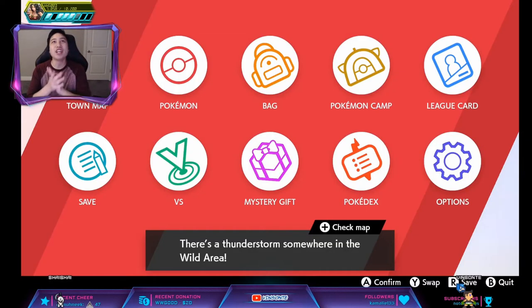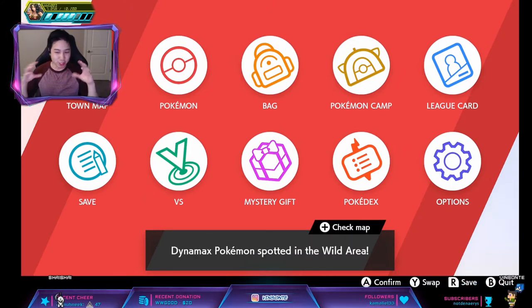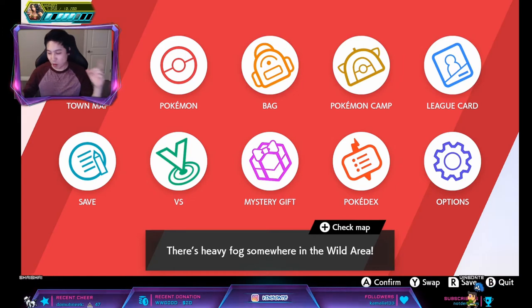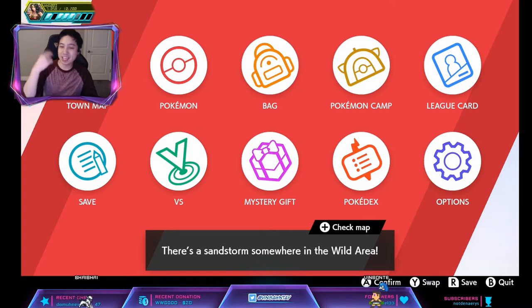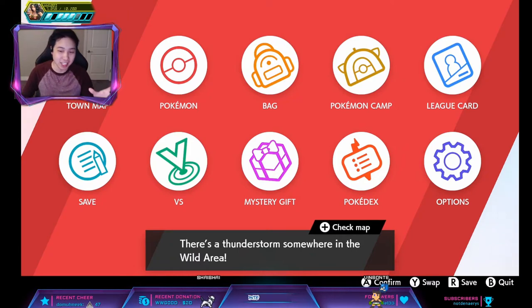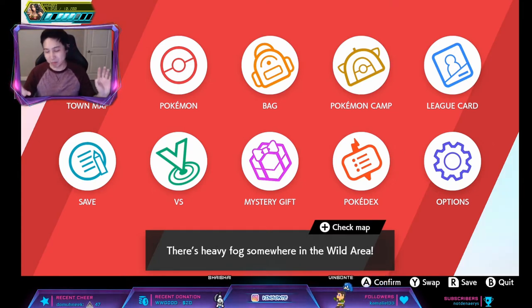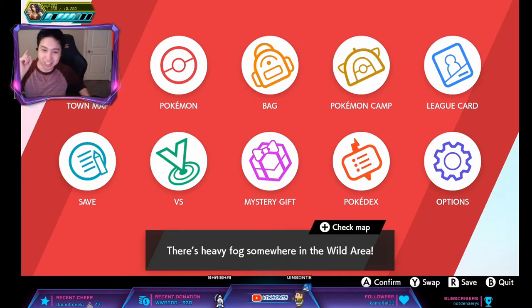Hidden Ability Arcanine has Justified, which means when it gets hit by a dark move the attack will go up by one stage. I'm gonna show you three different dens. The first is the DLC den, which is the guaranteed purple beam, then I'll show you the second den which is a higher percentage of spawning Arcanine but not a guaranteed hidden ability. Those are for Shield, and then I'll show you one which is only for Sword.